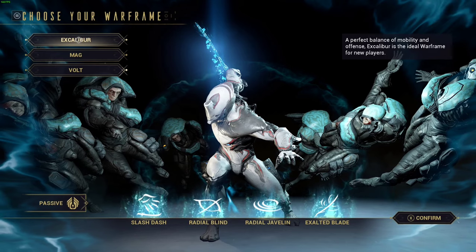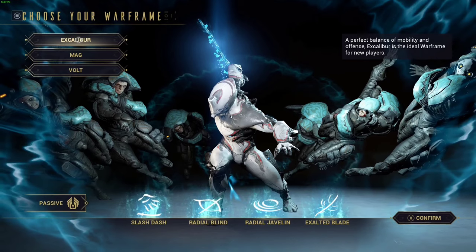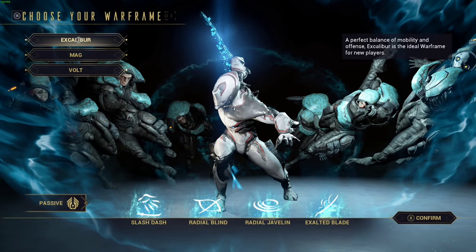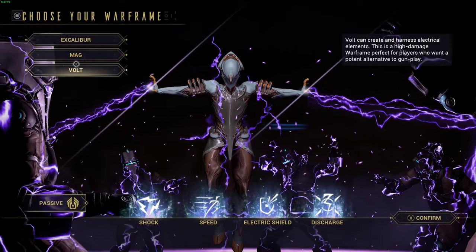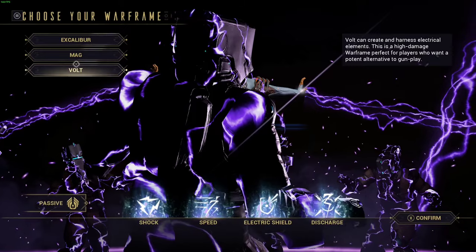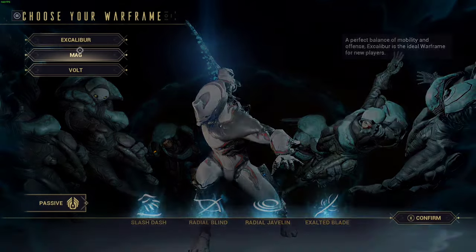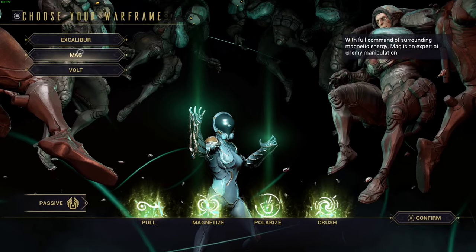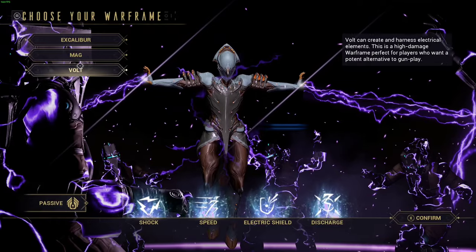If you've already done the tutorial and all the starting missions, skip to the timestamp labeled in the top left. But if you just want to download the game and make a choice, I will 100% recommend Volt, just because his abilities are going to take you pretty far and they're pretty versatile. Excalibur is great but you're going to get bored of him rather quickly. Mag is a little bit of an AoE character and lacks against some early bosses, but Volt is that mix of a little bit of everything. So we're going to start off and choose Volt.